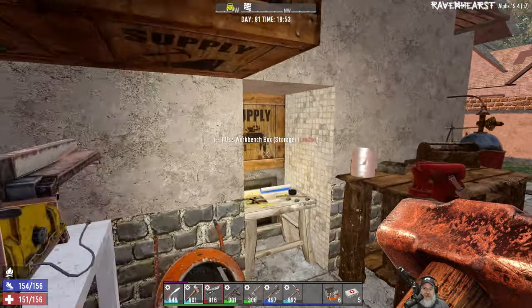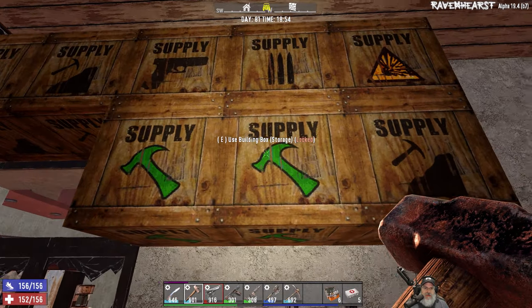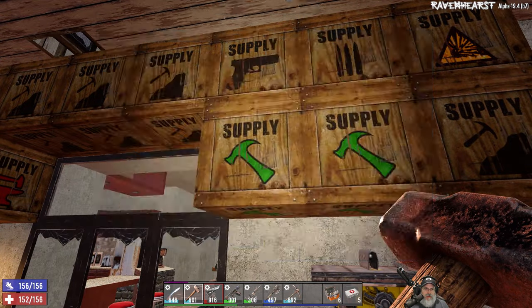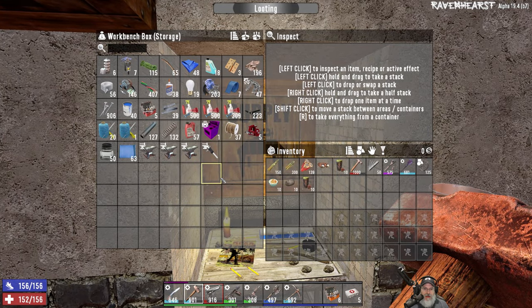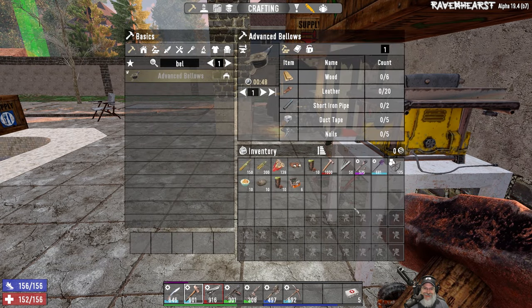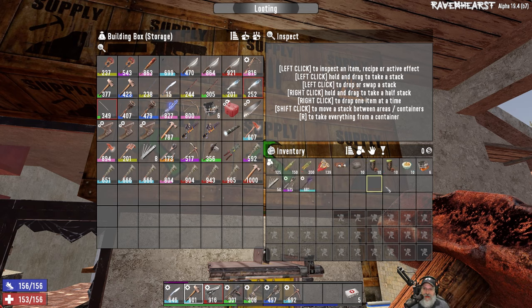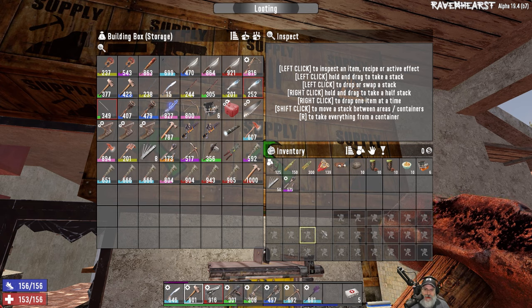I'll take an advanced repair kit with us as well. I just have to figure out where I put it. Advanced repair kit, where would you be? I know I have some, I just don't know what I did with them. Oh — they're on my toolbar. For Pete's sake. That's like my wife asking 'have you seen my glasses?' and they're on her head. We all do it though, especially at our age. So we've got the repair kits already — we're good to go.